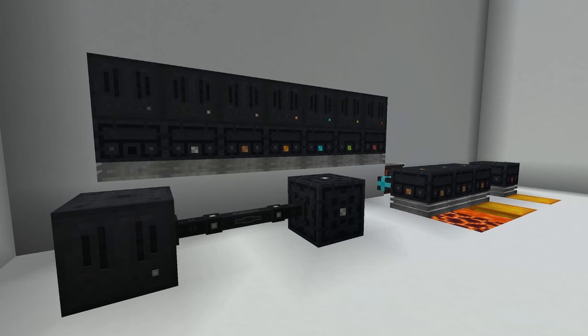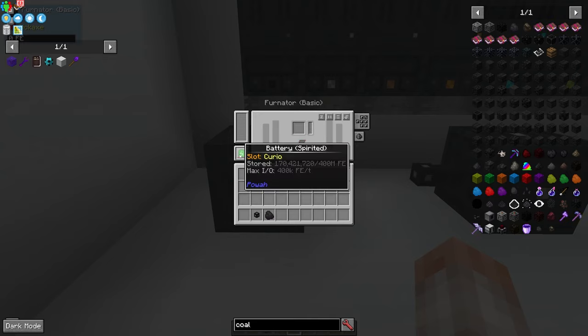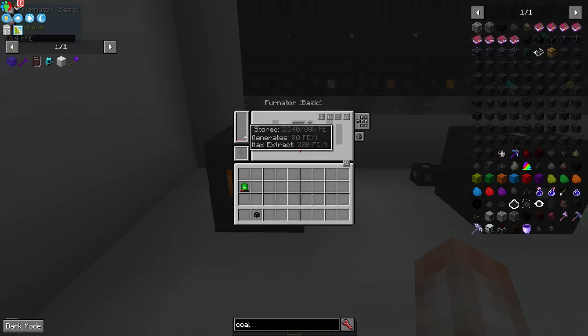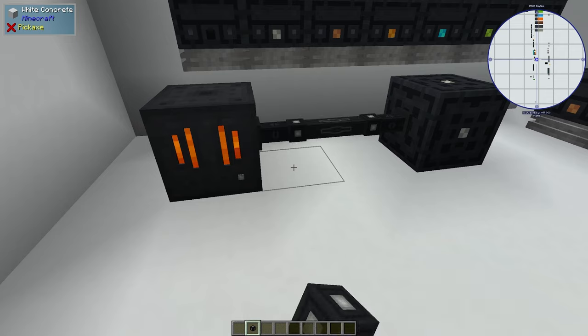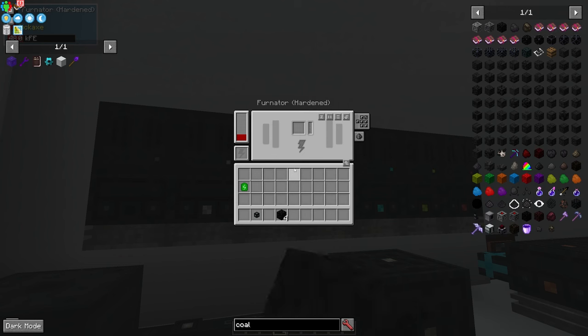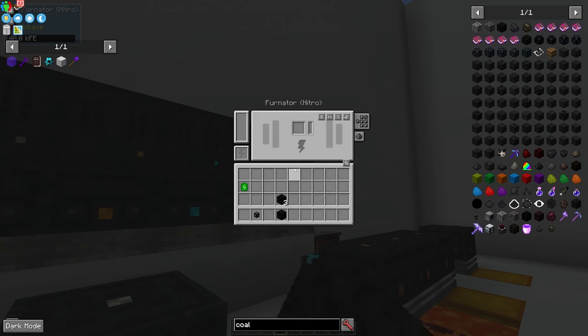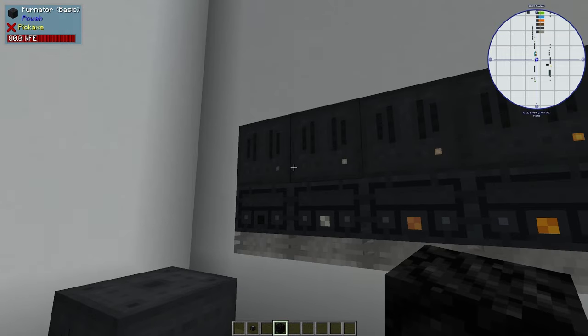Now we'll start with basic power generation. The first block is the furnator, which takes regular burnables and converts them into Forge Energy (FE), generating 80 FE per tick. Most energy-generating items in this mod have a battery slot — insert a battery and it will transfer energy to the battery instead of the internal buffer. To extract power, attach some cable and send it to an energy cell or wherever you want power to go. One important note: the amount of energy produced per fuel item does not vary based on the tier of the machine.